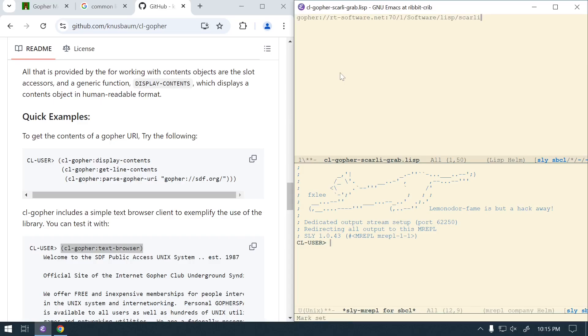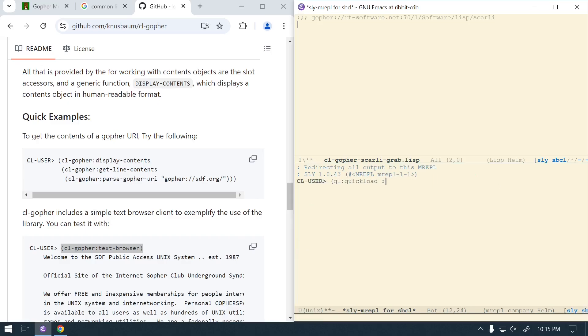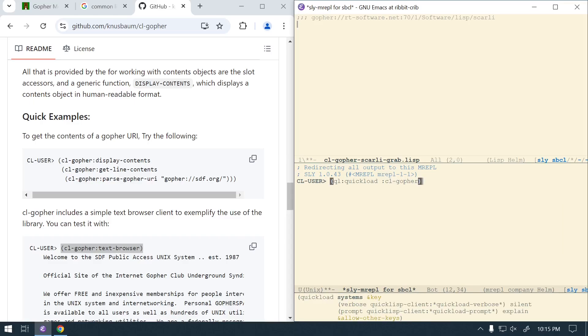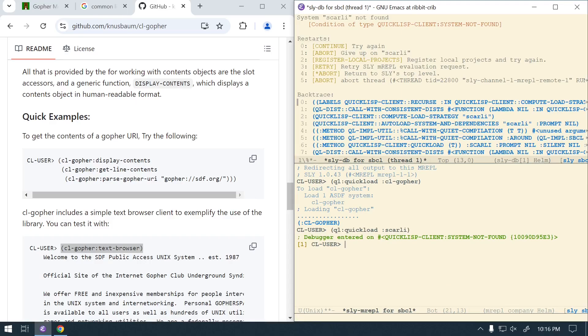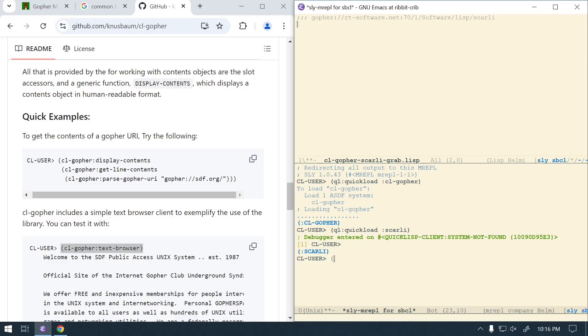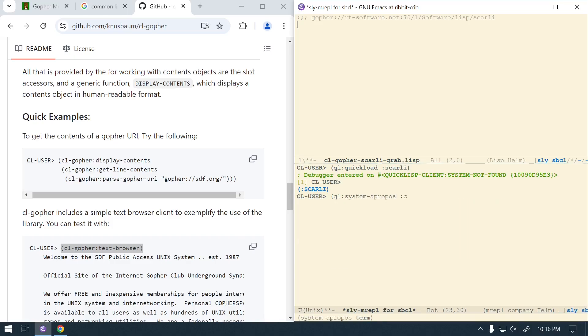I want to go ahead and grab that URL for Scarley itself, then load cl-gopher. Of course the first thing you'd want to do is like ql:quickload and see if Scarley is in here — which it's not. Another thing to do is ql:system-apropos and then look for Scarley, which also finds nothing.